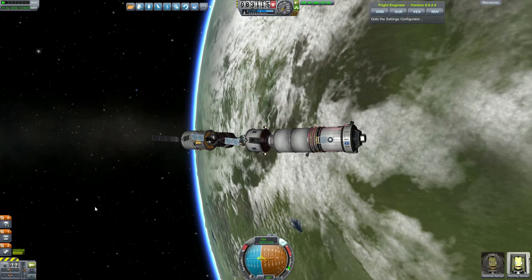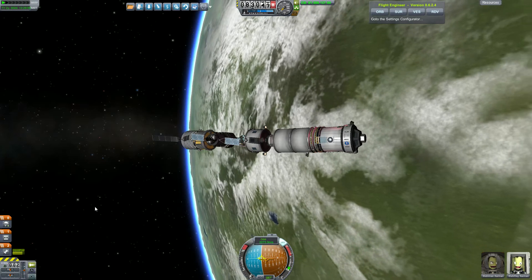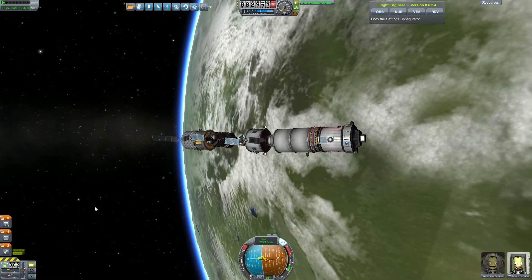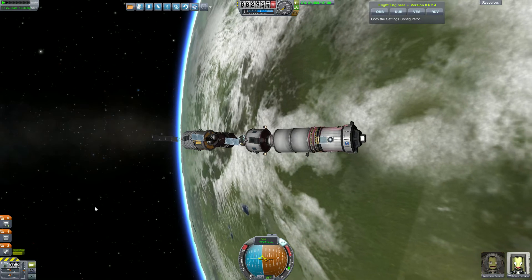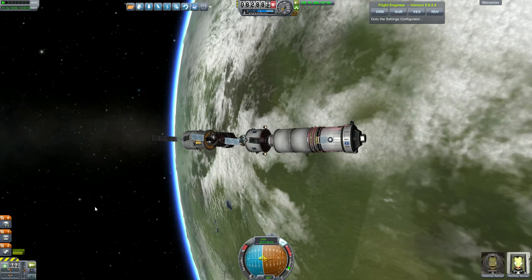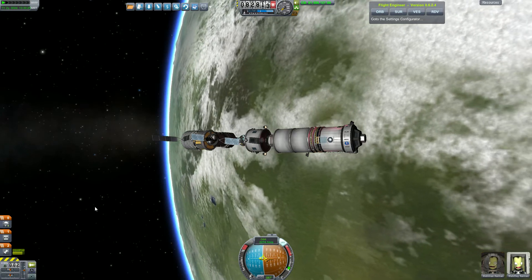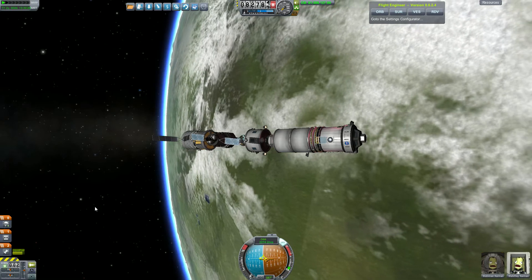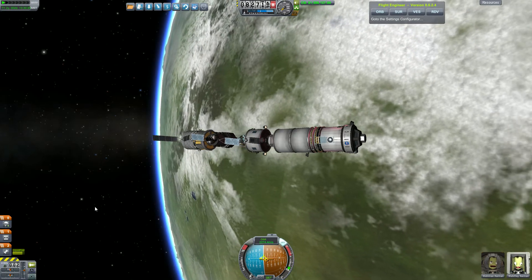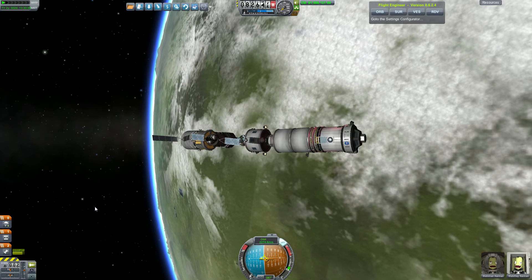I've come up with an idea for the series. The basic goal, which we didn't quite specify in the last episode, would be to actually get a Class E asteroid. Last episode, we didn't get much of anything but a crater in the moon, because we kind of blew up. So this episode, we still need to practice — we're going to launch and capture a smaller asteroid in the next few episodes, and hopefully not crash the moon in the process.